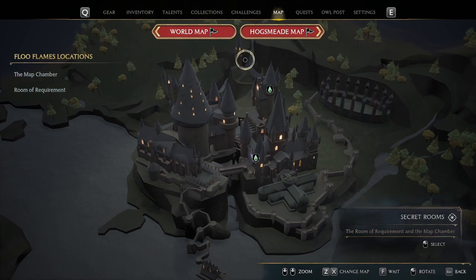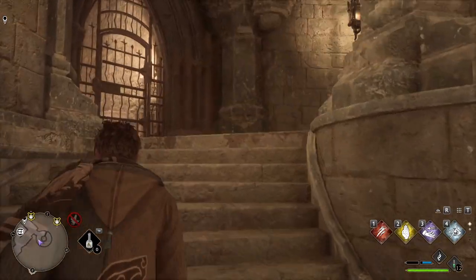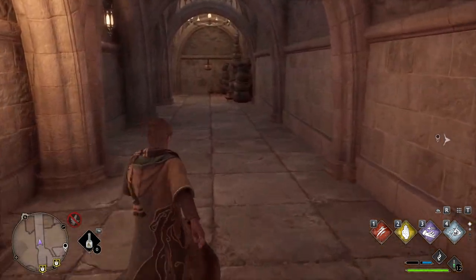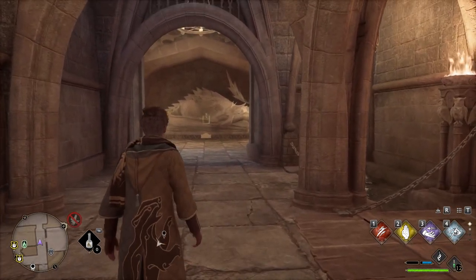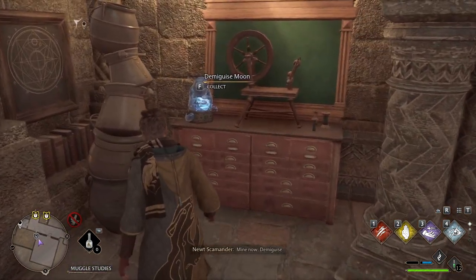Now go to the secret rooms then the map chamber. Once you're there, turn around and head up these spiral staircases and then through the gate. Head down these stairs and then past these pots. There will be a door on your right with a lock just before the dragon statue. Once inside, the next demiguise statue will be on your right.